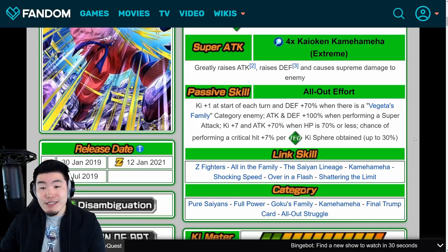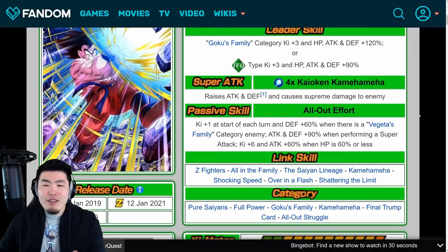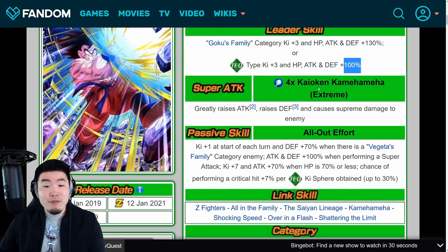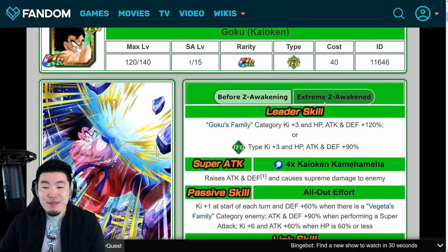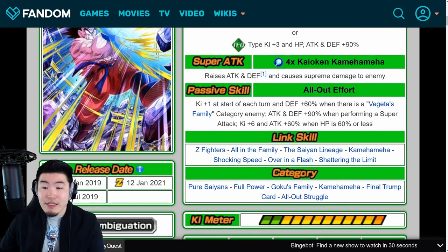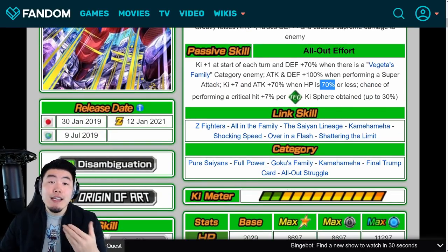And chance of performing a critical hit plus 7% per tech ki sphere obtained, up to 30%. One thing you might notice is that they basically just gave them a 10% increase across the board. For the leader skill, it goes from 120% to 130% for Goku's family, and then 90% to 100% for tech types. And then for the passive, instead of 60%, 90%, and 60%, it becomes 70%, 100%, and 70%, and instead of the 60% HP restriction for this extra boost, it's now a 70% HP restriction, which means it's easier to get.